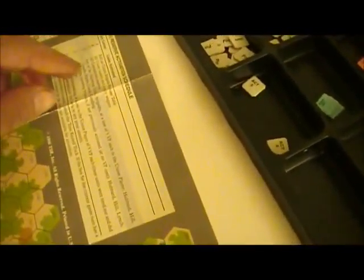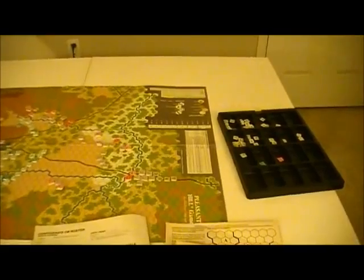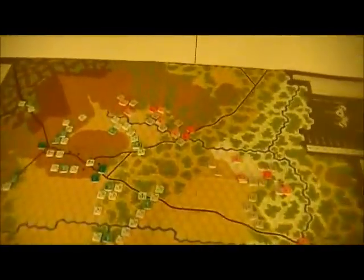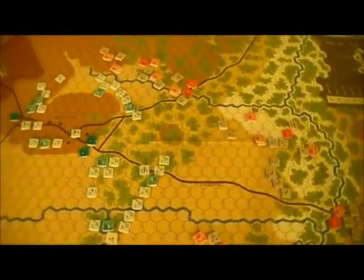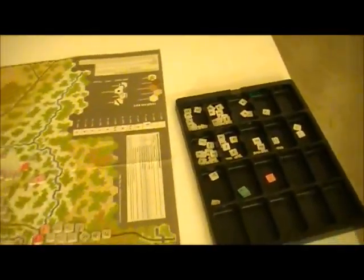When do these reinforcements come in? They come in back here at turn five. Anyway, that's the end of the second turn. We've got some routed Confederates back here - not much about it, not a lot of bloodletting going on yet. We'll move forward.